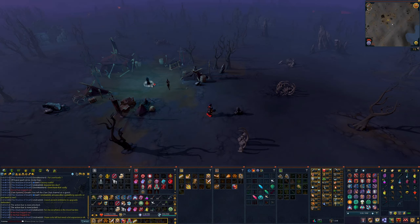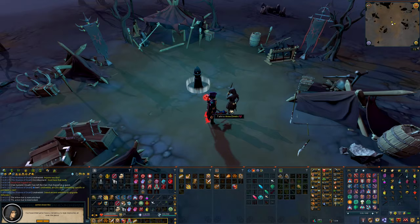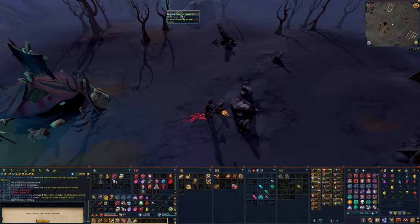After some conversation, Anne will actually move closer towards the center of the Warbands camp and you'll want to talk to her again. Next, you're going to need to collect 3 points of interest, which are yellow glowing orbs — you can also see these on your minimap.